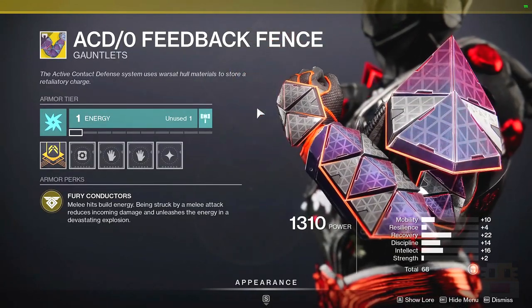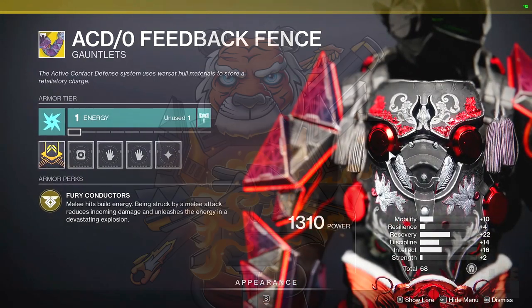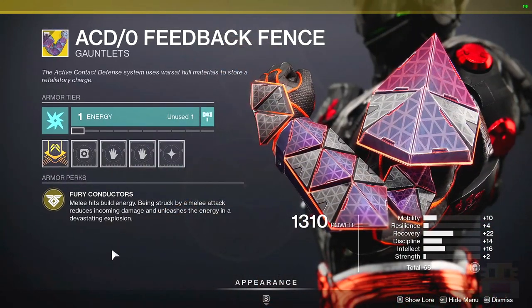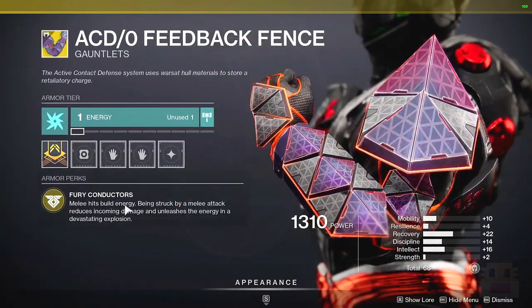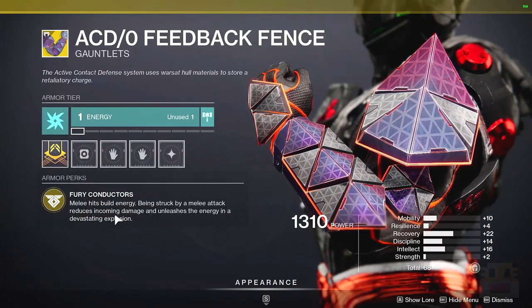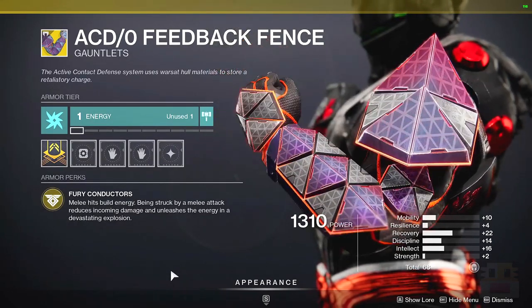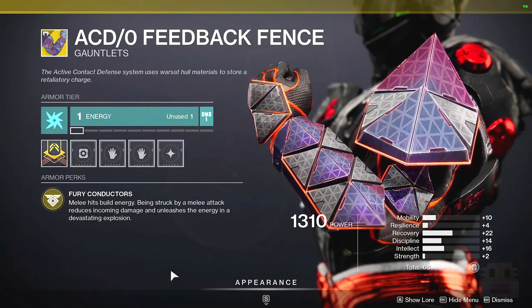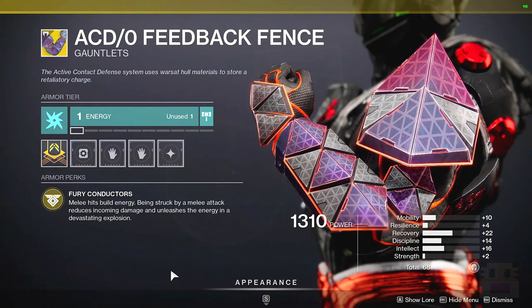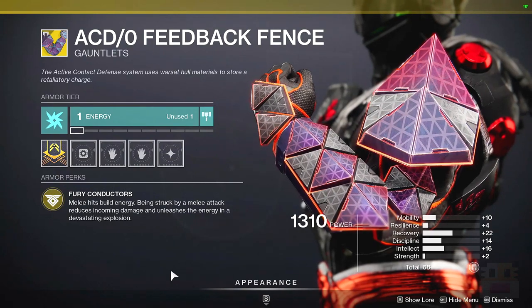Up next after that, we have the ACD Feedback Fence — one of my favorite looking exotics from Destiny 1. It's actually on my channel banner on YouTube; the Tiger literally has this exotic on. And honestly, it's really not that great. Melee hits build up energy, and being struck by a melee attack reduces incoming damage and unleashes the energy in a devastating explosion. Here's the problem: by the time you're getting meleed, you get a reduction to all incoming damage, which is incredible — but by the time you're getting meleed, you're usually about to die or that melee kills you. So the best you get out of this is mostly a martyrdom explosion that kills you and the enemy that hits you.